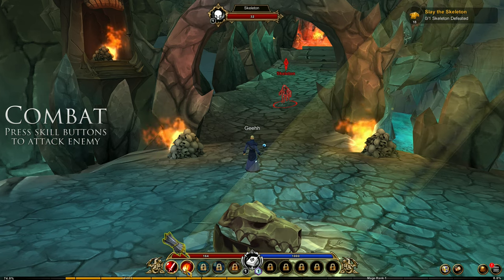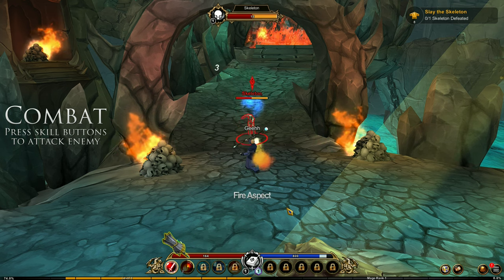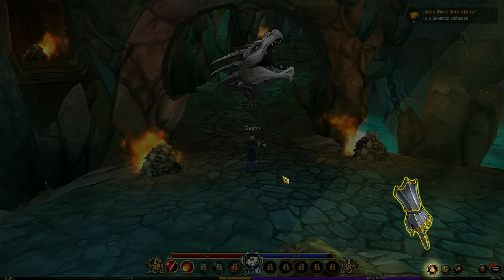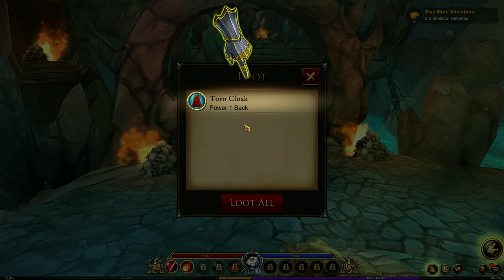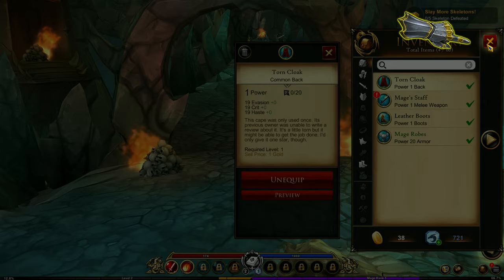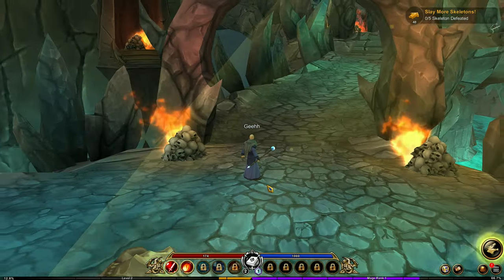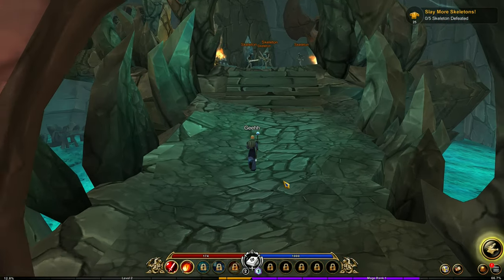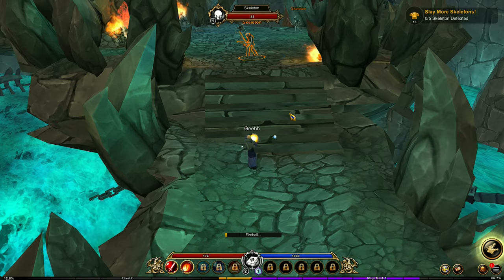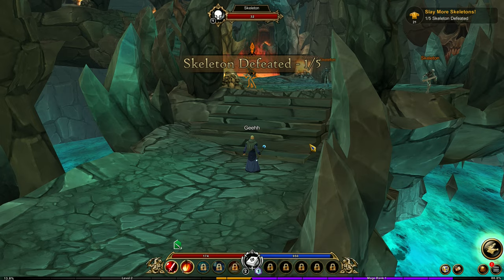Let's try using this skill - Fireball. The game is tab targeting, it just feels a bit weird because you cannot point and click. But this works. Loot all. Inventory - Thorn Cloak. Equip. We equipped a cloak. It's a hobo cloak. Now we need to slay more skeletons. There goes Fireball - another one shot.